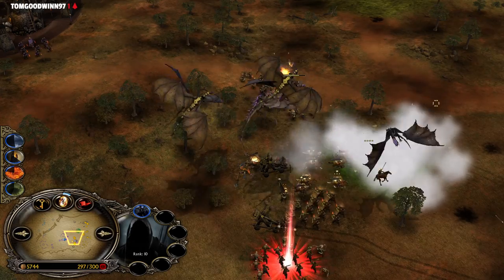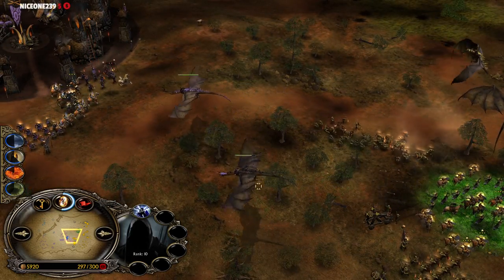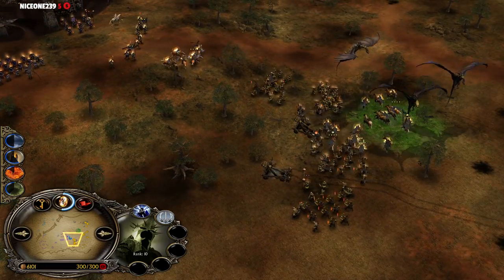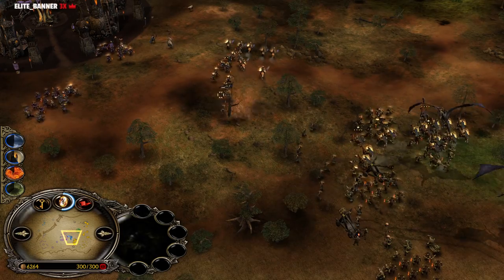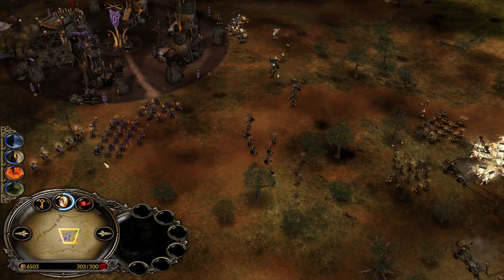The Nazguls need to be extremely careful — there are too many combos. One of the Nazguls has been bursted down already. The Witch King is gonna be the next target. Look at the damage they are able to deal. The Gondor player has to be careful as well — only normal archers are not gonna be strong enough. Glorious Charge is being used now. Catapults are gonna be joining the battlefield from the purple Mordor player.